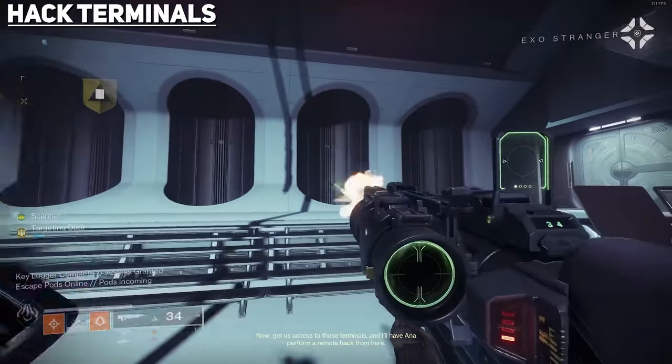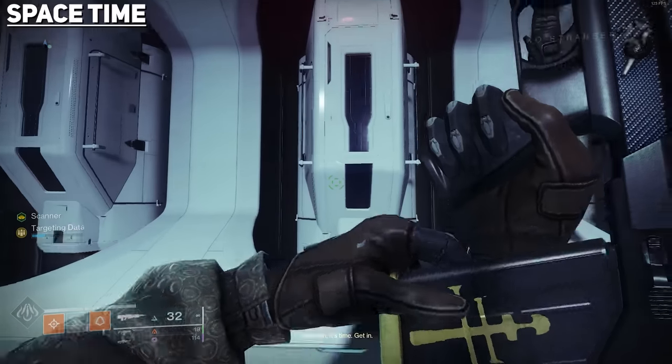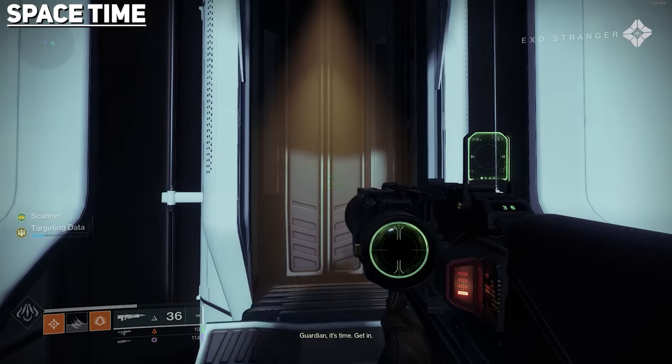Everyone on your team can also pick up these augments, so you don't have to wait for one fireteam member to activate everything. Once you have Scanner, a terminal within the room will start glowing. Once you hack that terminal, another will glow, and then another after that. Once all are hacked, the orbital drop pods will descend, allowing your team to each take one up into space.